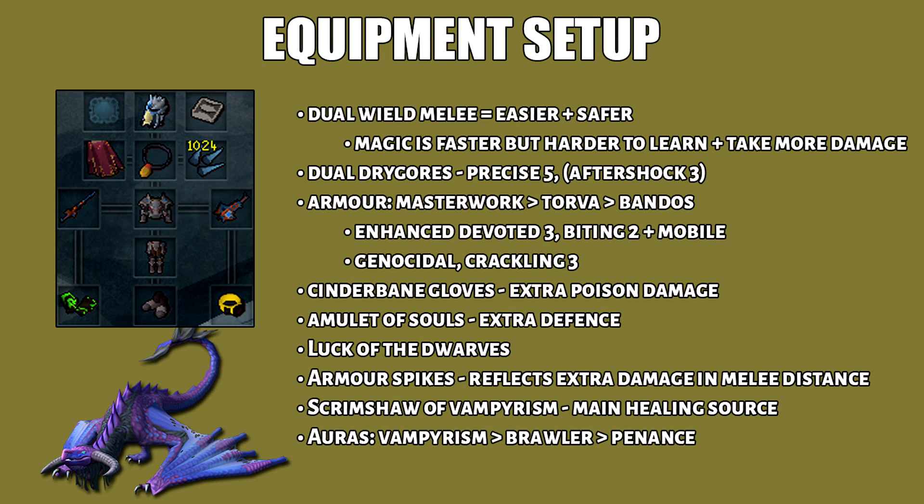Here is my equipment setup. I recommend dual wield melee because it's easier and safer. Magic is faster because they're weak to fire spells, but it's actually harder to learn and you take more damage. You want to have dual drygores with Precise 5, plus Aftershock 3 is optional. Bring the best melee armor. The Amulet of Souls will provide extra defense. For the Scrimshaw of Vampirism, this is your main healing source. For auras, you want to bring Vampirism or the Brawler aura.